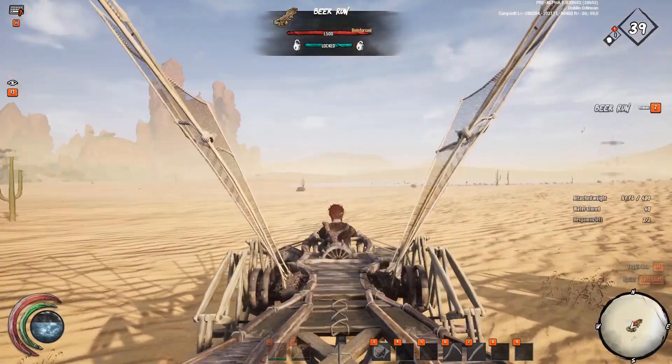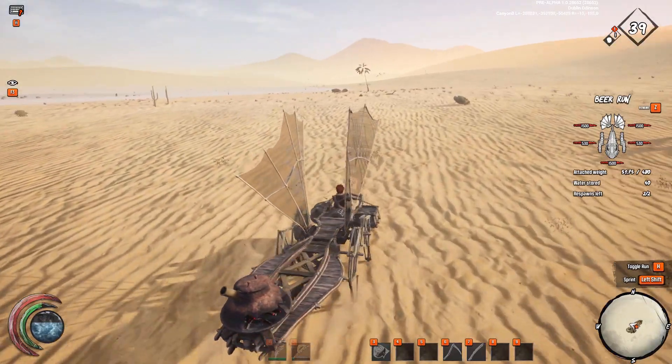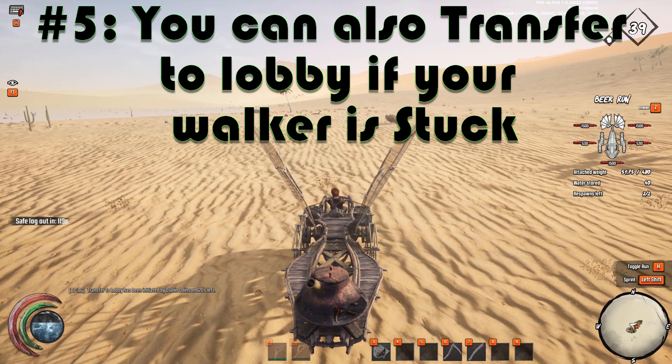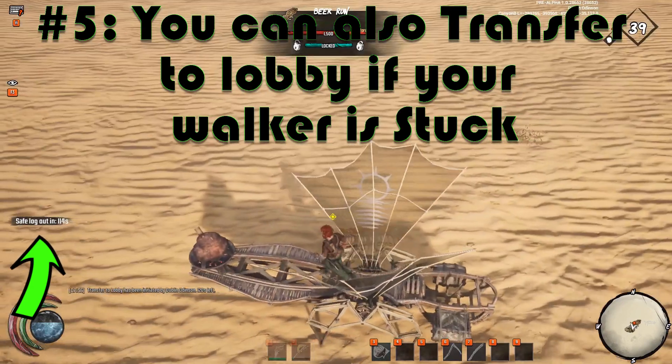Tip number 5. So you made your second walker — your dinghy or your spider walker. What do you do with your first firefly? Well, if you want to transfer it out safely, just jump on it, hit Escape, and go to Transfer to Lobby. Now, if you stay on that walker, you and your walker will be transferred.